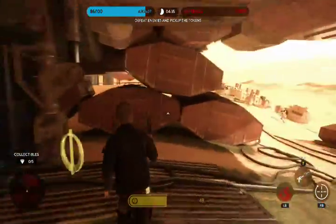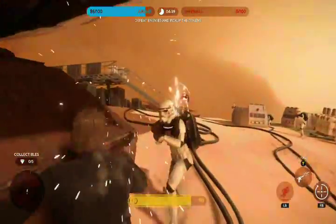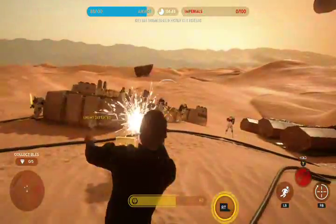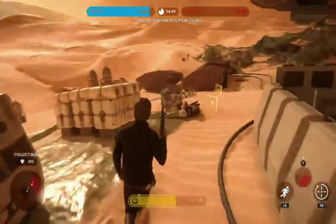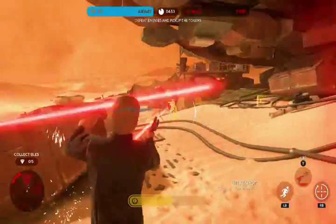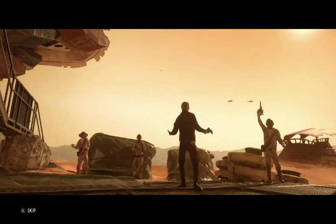That means you use your lucky shot to do some heavy damage to most characters if they're all in a group, and then you bust out the hip fire and start mashing that button. If you get multiple headshots on Emperor or Vader, you can take them out within five seconds just by yourself. So if Luke's blocking the whole time, you're perfectly fine.